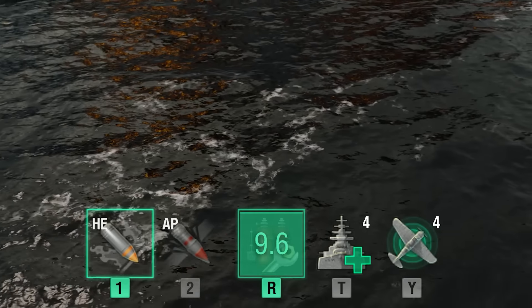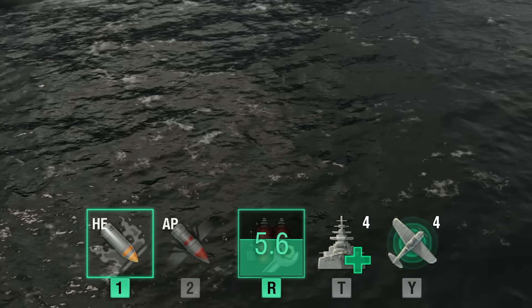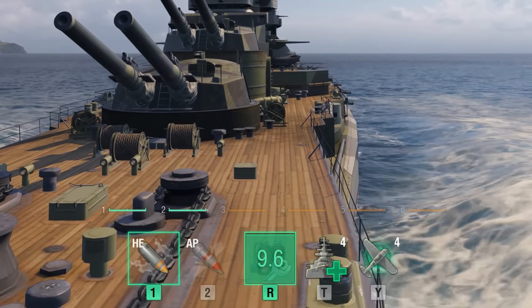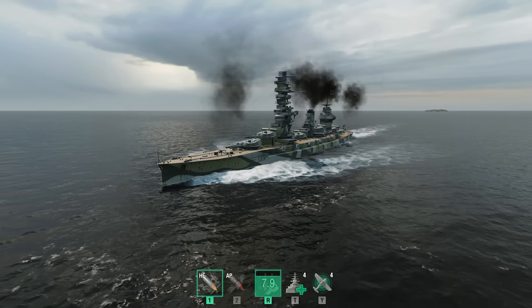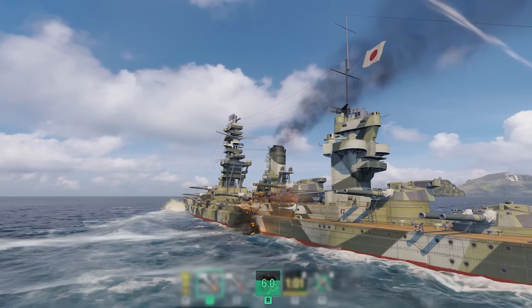The only consumable with an unlimited number of charges is Damage Control Party. Damage Control Party instantly repairs damaged modules, extinguishes fire, removes instances of flooding, and most importantly, prevents new instances of fire and flooding from appearing on your ship while the consumable is active.